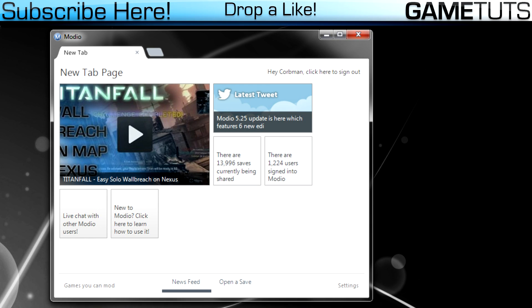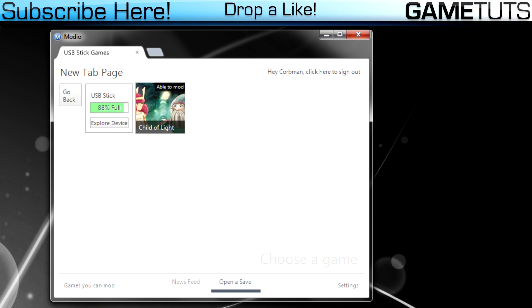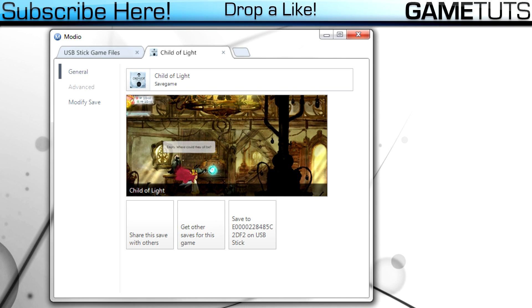Once you open up Modio, click 'Open a Save.' From 'Open a Save,' go to your USB stick. After you get to the USB stick, go to the game Child of Light. Once you click on it, click on it twice and it's gonna open up in the editor, and you can now modify the save.